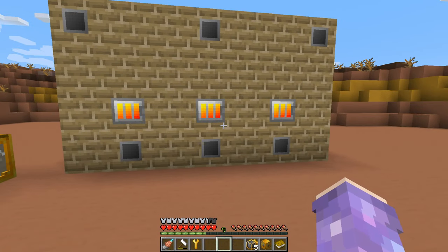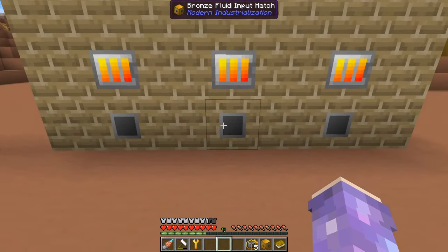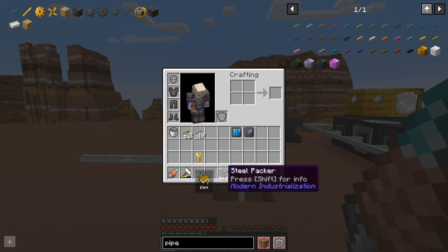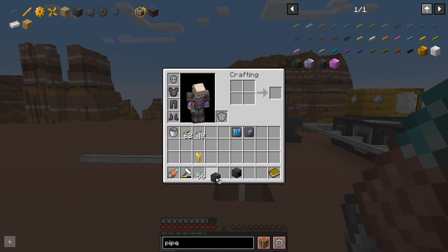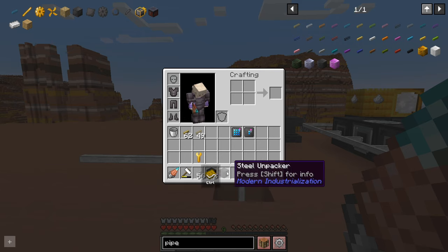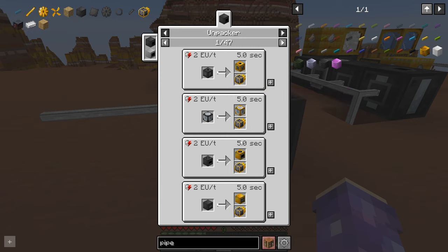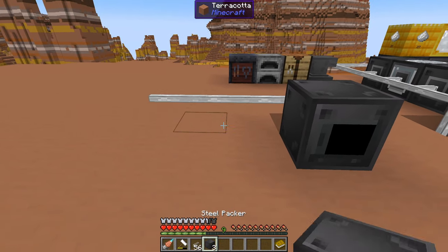The next steel machines we're going to talk about are the Unpacker and the Packer. These are kind of more handy if you don't have any other auto-crafting type mods in the pack, like Applied Energistics or Refined Storage. But if you're wanting to play through with just modern industrialization, you're probably going to be using a few of these. With the Unpacker, if you regret your life decisions, you could turn your steel machines back into the bronze ones and get your upgrade back.